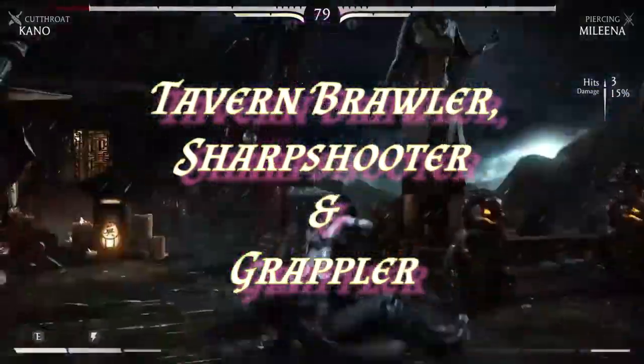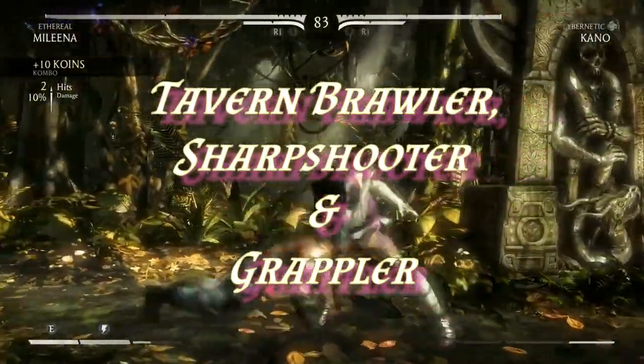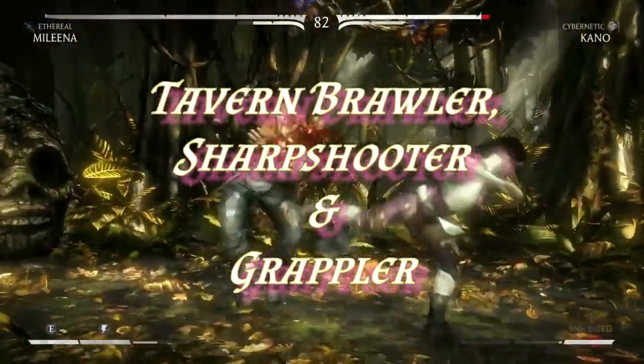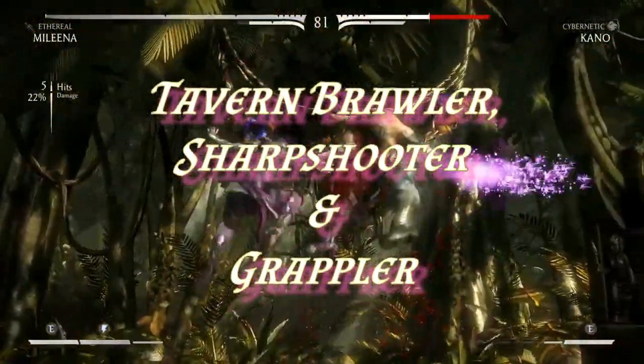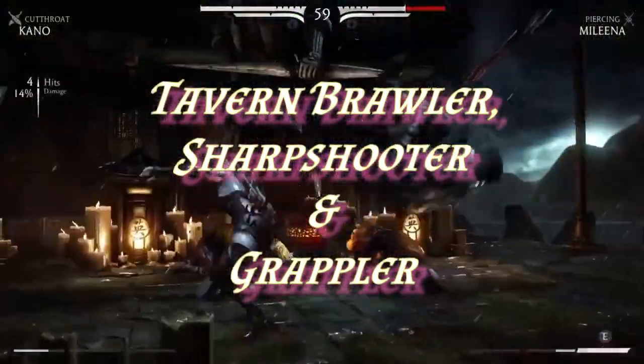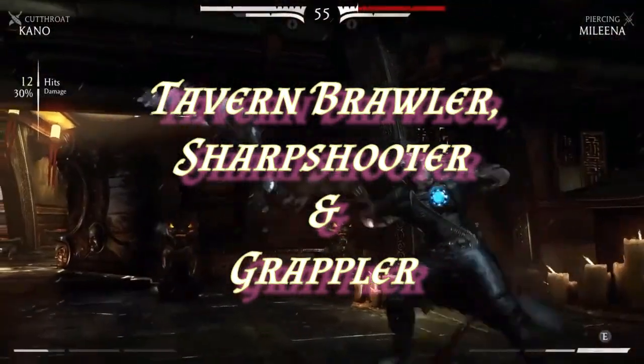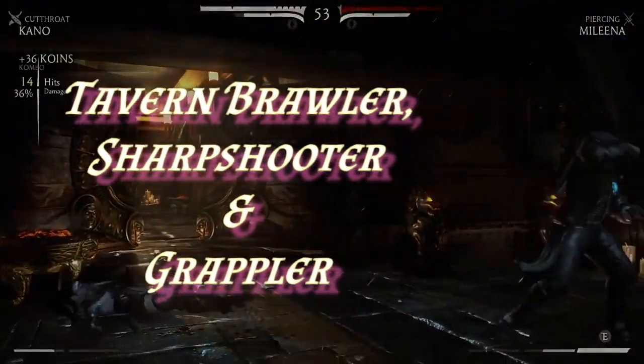Tavern Brawler is going to give you a lot of bonuses when it comes to getting into grapples, but it's also going to be useful when it comes to using things like improvised weapons. Sharpshooter will be really good for your Cybernetic variation when it comes to doing things like zoning, and if you really want to, you can use Grappler for your Commando variation. It's not a necessary feat, but it will help to improve your attack rolls when you're trying to get your sneak attacks in.